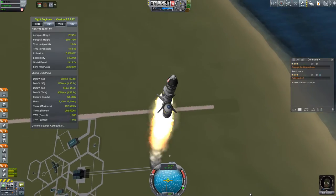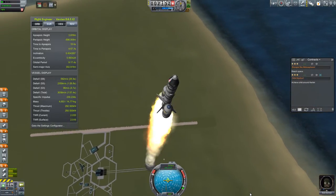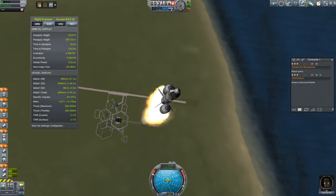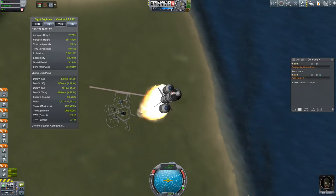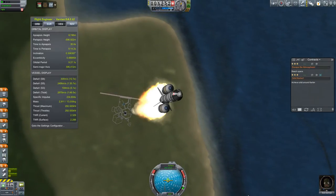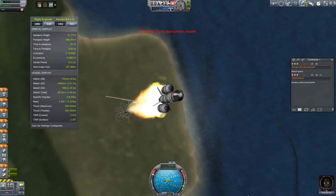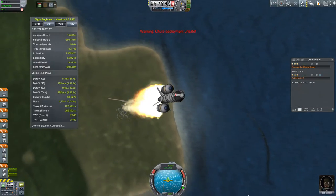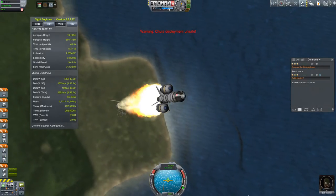Now, those people that are used to flying these rockets and getting into orbit on the stock aerodynamics, they're used to going straight up to probably around 9 or 10 kilometers, and then knocking your pitch over 45 degrees and going from there. That's not going to work with realistic air physics. If you did that, your rocket is going to split in half. Or the rocket is at least going to flip out. What you have to do is do this more slow, proper kind of gravity turn. To be honest, I should be turning quicker than this.